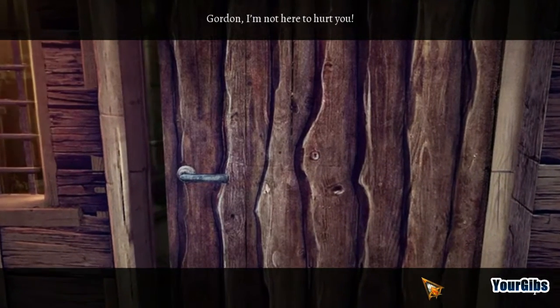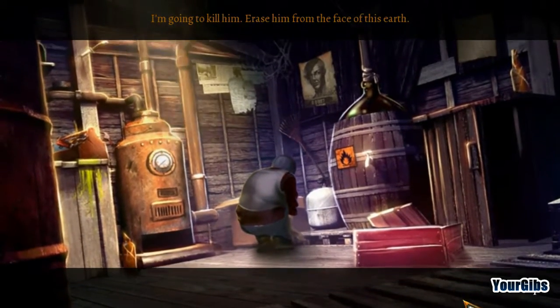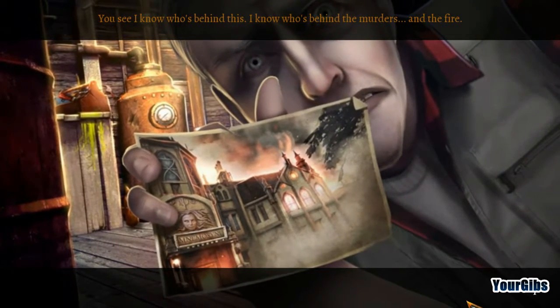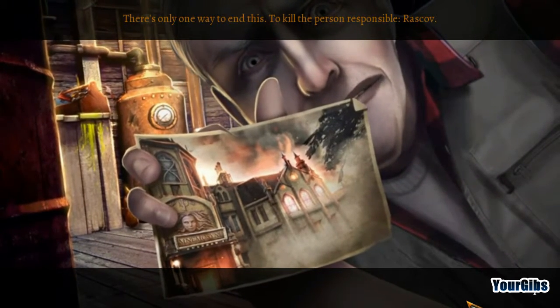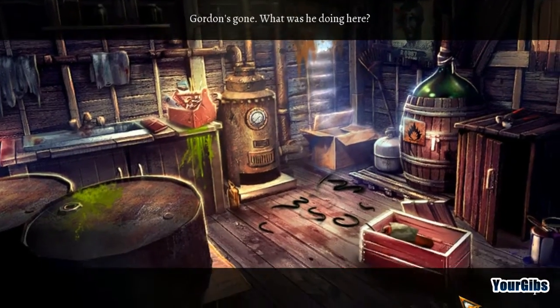'Gordon, I'm not here to hurt you.' 'You can't stop me, little girl. I'm sorry, love, but don't interrupt me. I'm going to kill him — erase him from the face of this earth! I'm not getting killed like Professor Crowe. He was weak and felt he deserved it. You see, I know who's behind this — behind the murders and the fire. There's only one way to end this: to kill the person responsible. Raskoff.' What? No — you're cray cray. Gordon's gone. What was he doing here?